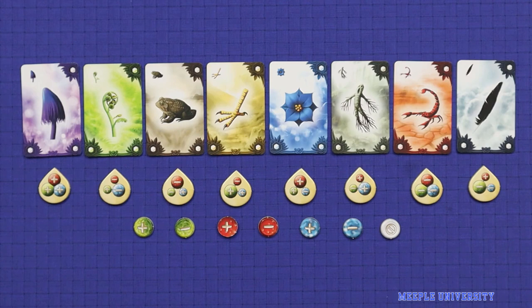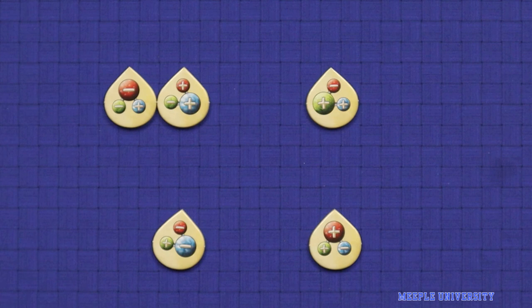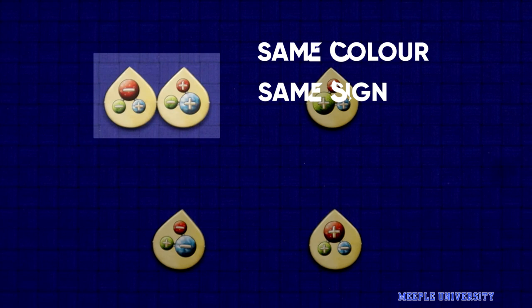The rules for mixing alchemicals are as follows. Each molecule has three aspects — red, green, and blue — and each aspect has two features. It can be either positive or negative, and either large or small. When you mix two alchemicals, look for the aspect which is the same colour, the same sign, but a different size.